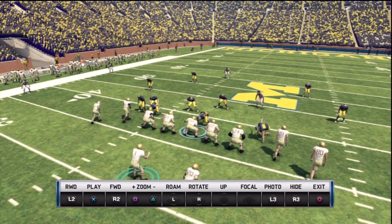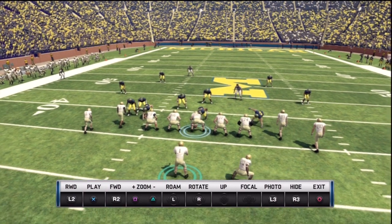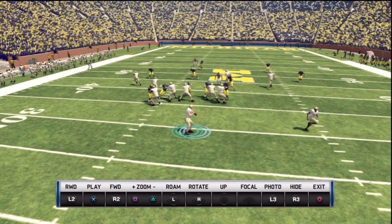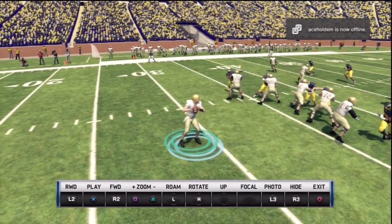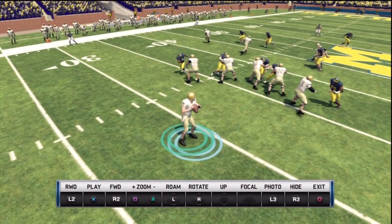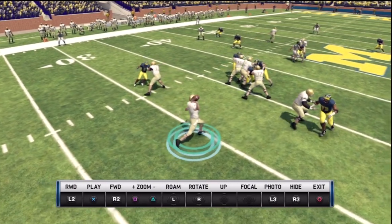Hey guys, just another relatively quick video highlighting some slide protection and pass protection, playing on default Heisman. Look what we have here — properly colored Notre Dame unis, which is a relief. The lighting effects apparently turned the helmets doo-doo brown, but here in a day game you have the proper colored unis.